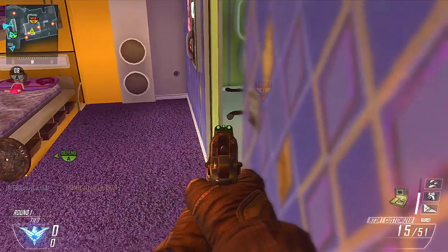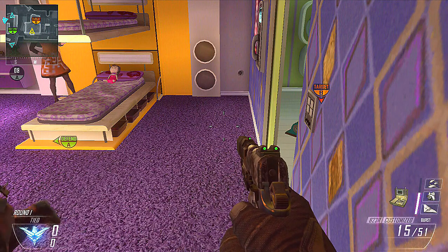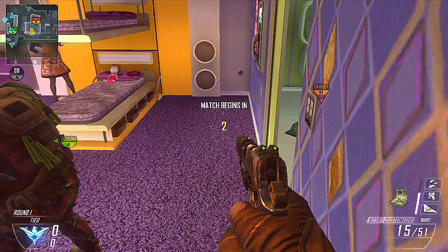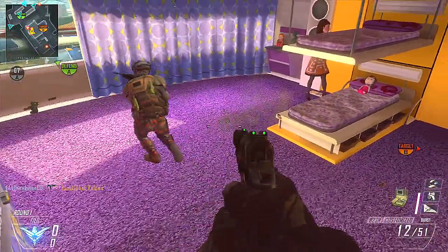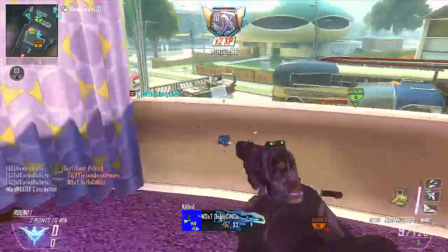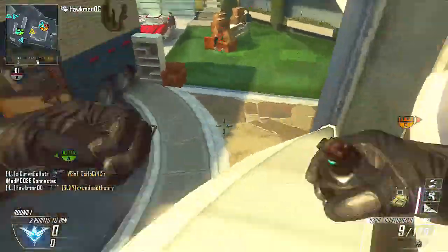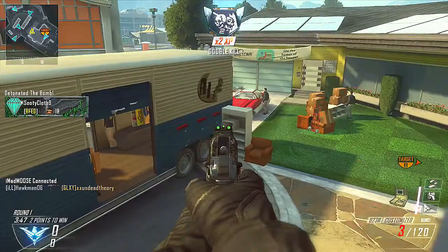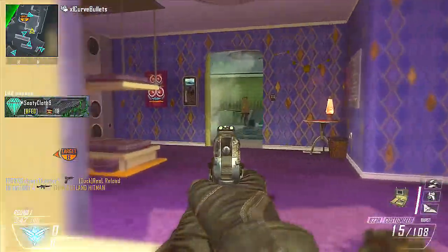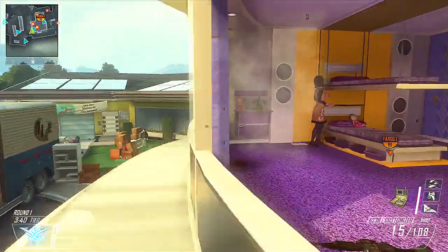I'm running my combat knife as my primary. My perks are ghost and lightweight, and then I'm running scavenger. Finally I'm running dexterity, which is going to allow me to move around really fast and stay off the radar. I'm running the perk 1 wildcard to get ghost and lightweight together, then secondary gunfighter — which I don't run a lot — and that basically allows me to have two attachments on the pistol.